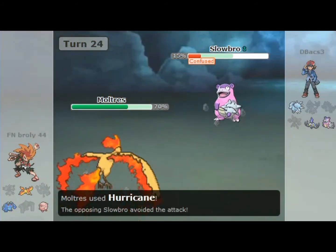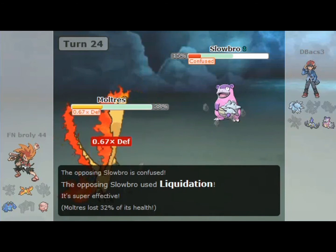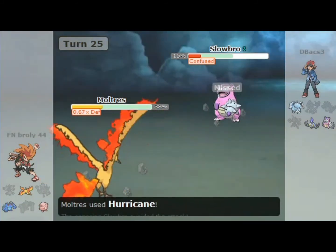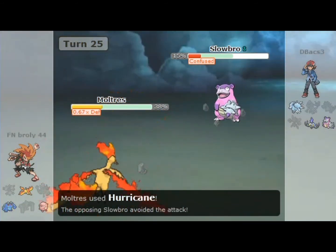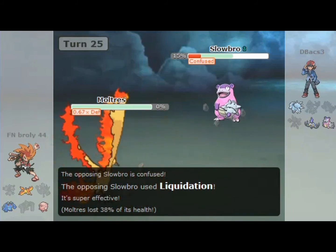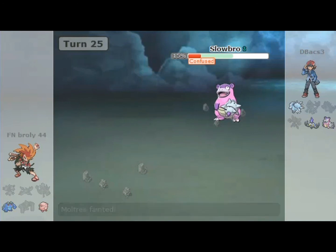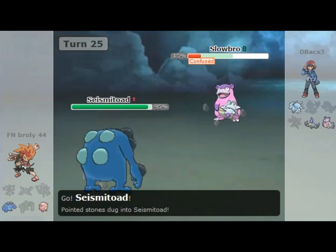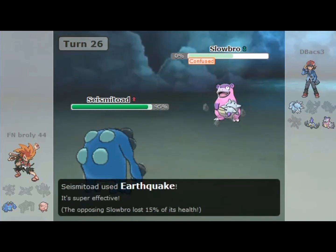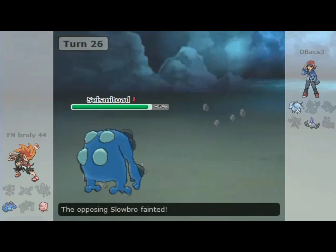As you can see, my Hurricane finally misses with that low accuracy. My opponent goes for Liquidation — it was actually interesting to see that set on Slowbro; I personally like to run Scald. Then another Hurricane completely misses, they go for another Liquidation and completely destroy my Mandibuzz. At this point Seismitoad is a great option because I believe everything on this team is weak to Earthquake, which Seismitoad carries, so the Slowbro is out of here.